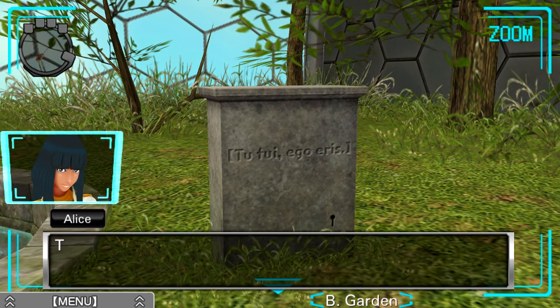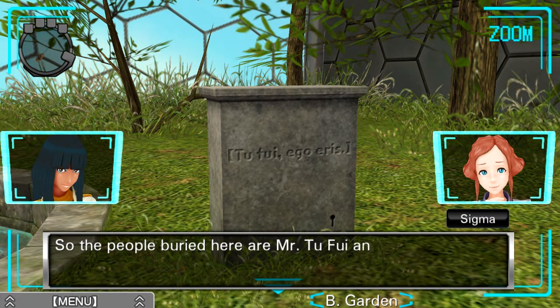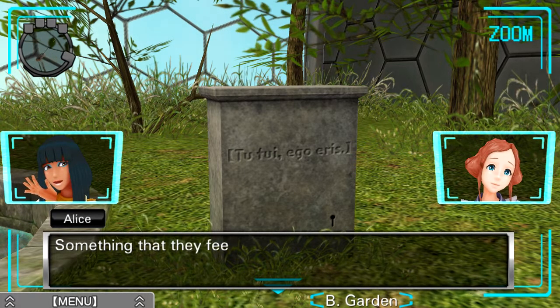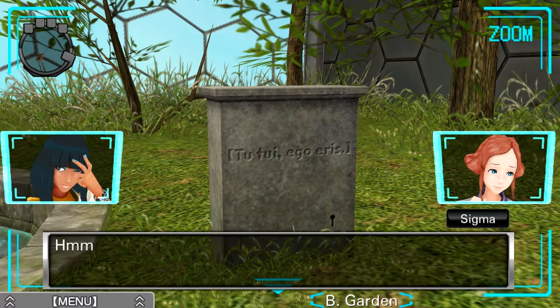Basically it's telling us we need to be pretty particular about it. What does this say? 'Tu, tui, ego, eris?' I think that's Latin. This looks like a tombstone. So the people buried here are Mr. Tufui — that's an F — and Mrs. Ego Eris? I'm just trying to remember from my lingering Spanish knowledge. It sounds like 'you went.' I don't know what 'ego' stands for. That's an epitaph — something they felt represented them or a phrase they liked. It looks like Latin but I don't know what it means either.